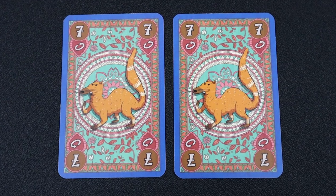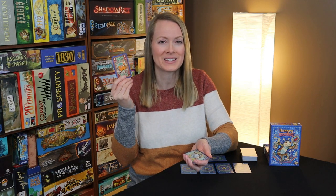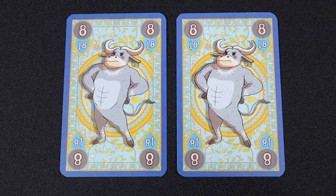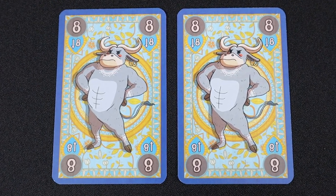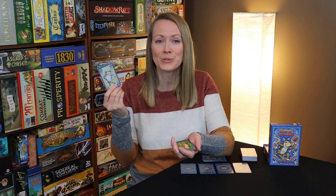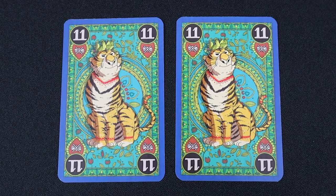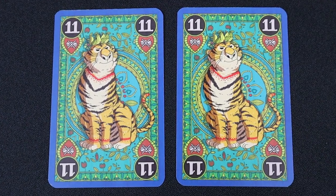The slender mongoose gives the player an extra turn after the current one; the extra turn starts after the draw card step. The strong buffalo means that the next player has to play a card with the same or lower number. Regular play continues unless the next player plays another strong buffalo, in which case the same rules apply. The king tiger discards all cards from the animal pile, including the king tiger, to the discard pile.